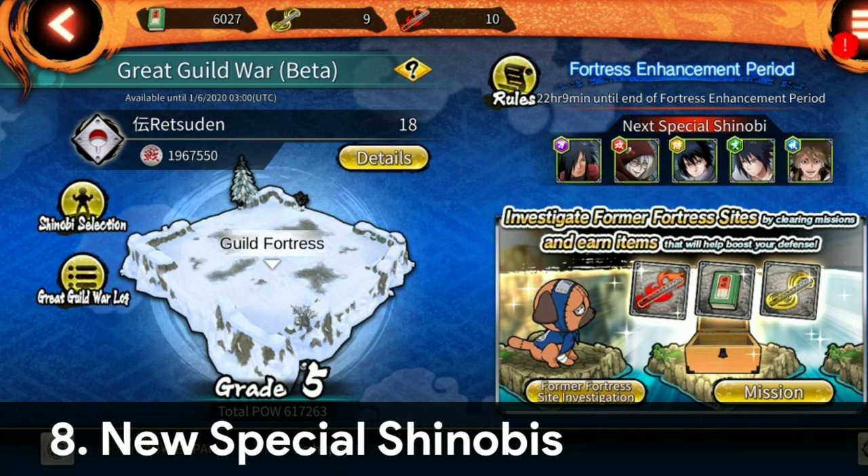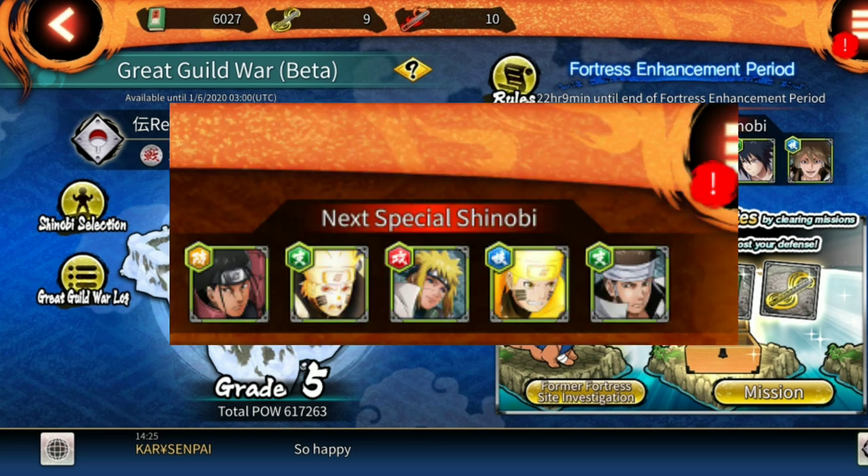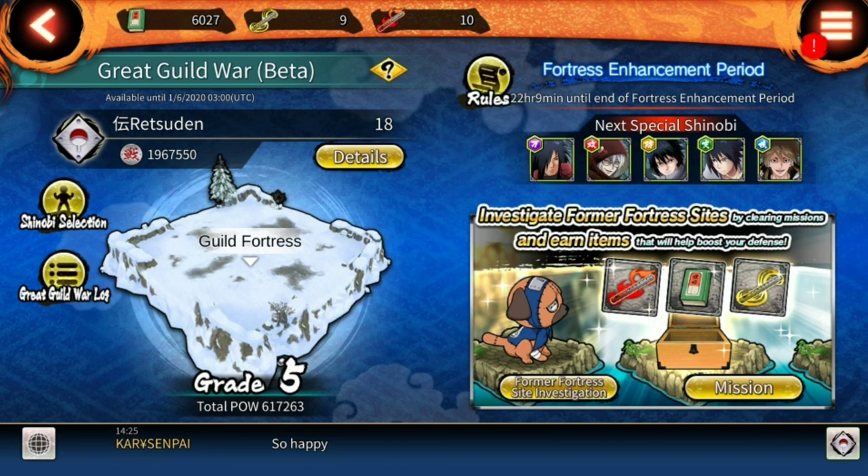Eighth, new special boosted shinobis have been added. These change every enhancement day. This time we have Madara, Kabuto EMS, Rinnegan Sharingan, and Indra. The previous enhancement day had Hashirama, KLM Aido, Minato Six Path Naruto, and Ashura. These were all the new things and additions in guild war beta version 2.